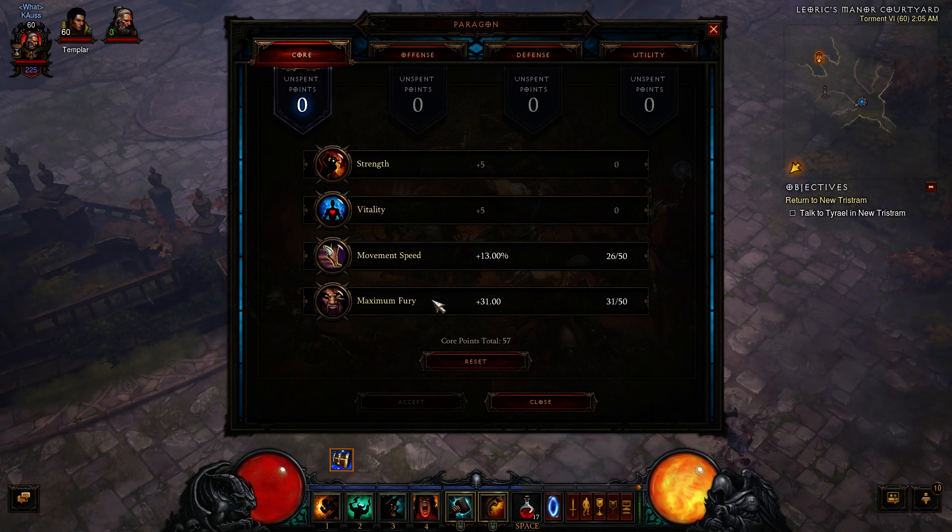Every 5 Fury gives 1% crit chance. So at maximum — 50 points, 50 Fury — that's 10% crit chance. That's 1% for every 5 points, which is actually a really good trade-off. Vitality is secondary at 25%, then balance out whatever you need since it's never capped.